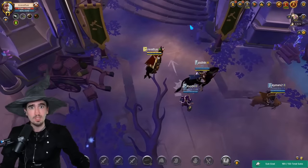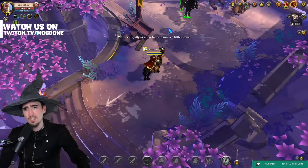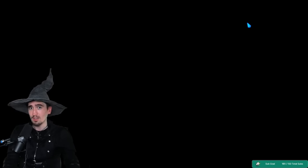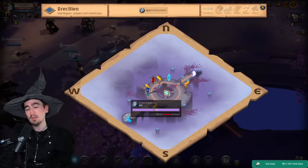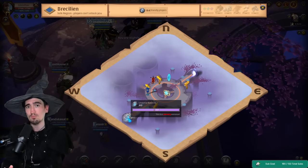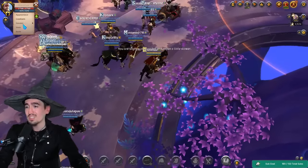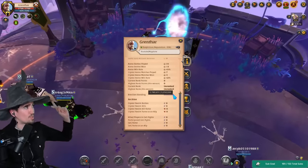Brecilien has access to certain red zones where you can farm solo dungeons incredibly safely. Items on the Brecilien market are a bit more expensive, so you can sell things for more silver there. The city has a market, a bank, and most importantly an upper layer — being a layered city — that gives you infinite access to mists and unstable road portals. It does require 50k Brecilien reputation to access, but that's not hard to achieve.